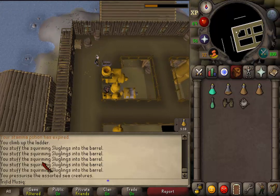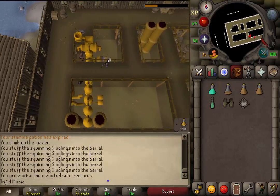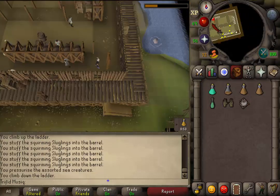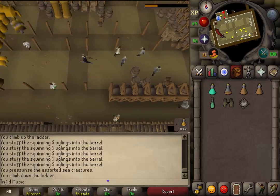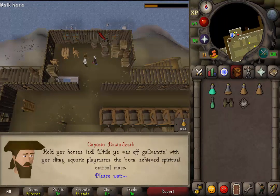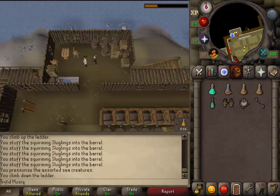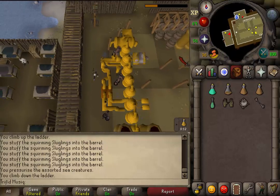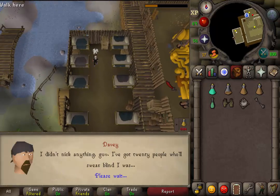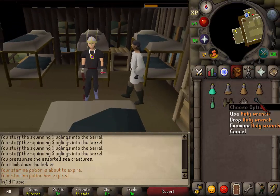You will get a message in your chat box and you can see the brewery machine is going haywire. Return to the captain to see what is happening. We will need to fix it and will receive a wrench. Go west and find the room west of the brewery — inside are many beds and an NPC called Davey. Talk to him and skip through the dialogue until a short cutscene turns our wrench into a holy wrench.